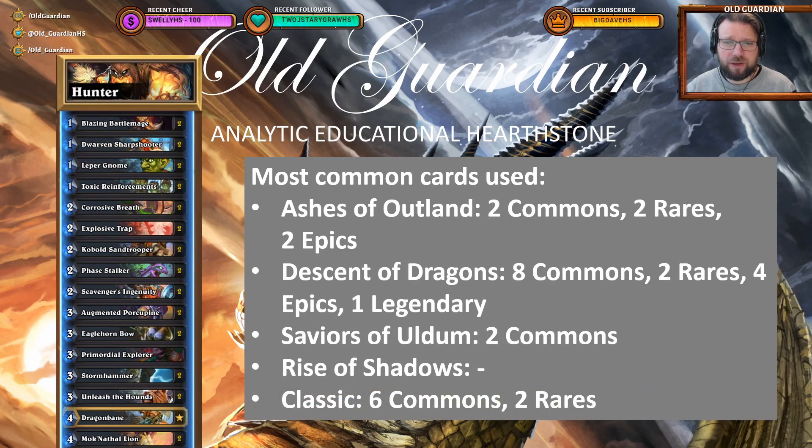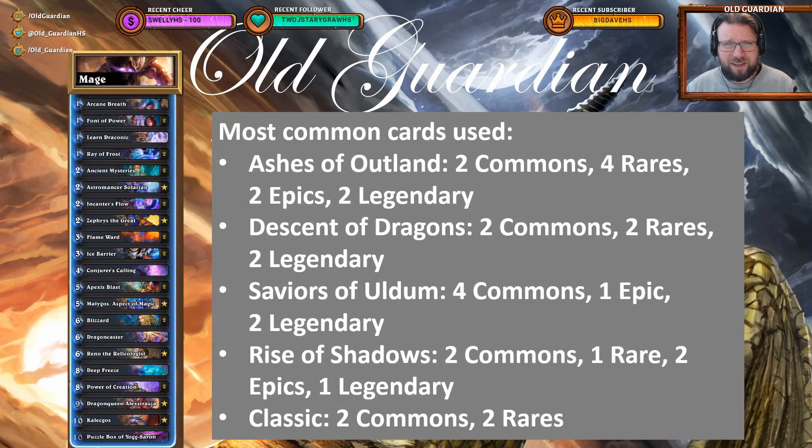Hunter, on the other hand, makes use of some Ashes of Outland cards, but Hunter still uses a lot of cards from Descent of Dragons. So for Hunter enthusiasts, Descent of Dragons is an expansion where you're going to get a lot of cards for your class. For Mage it's clearly reflected that Mage decks are mostly Highlander decks, so Mage uses a very large number of Legendary cards, and those Legendary cards come from many, many expansions. Obviously Saviors of Uldum for Zephrys the Great, and Descent of Dragons for Dragon Queen Alexstrasza are an important part of the Mage toolkit.